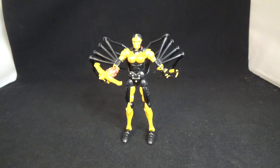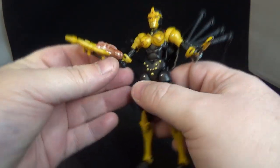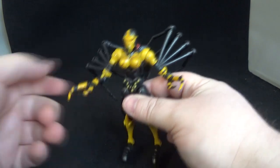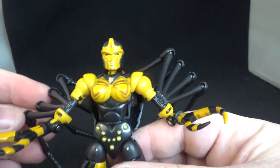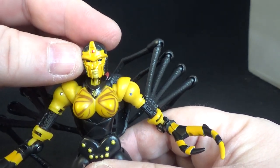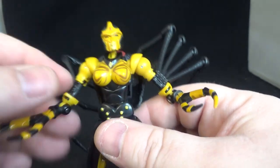She looks freaking awesome in bot mode! There she is holding her weapon — it just slides into her pincer hands and looks really good. It fits in either hand. I love the weapon and that paint job is awesome. Beautiful head sculpt — all painted in a gold/mustard yellow with the little red spot for the black widow mark. Love it.